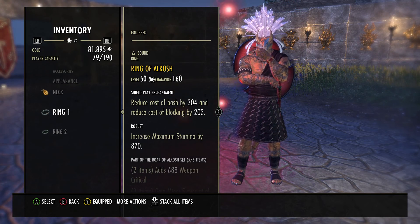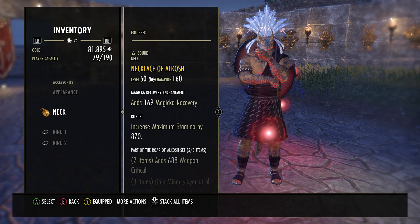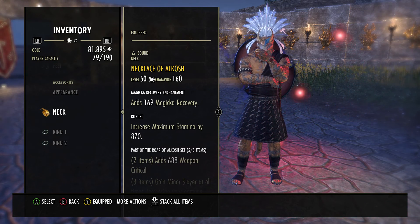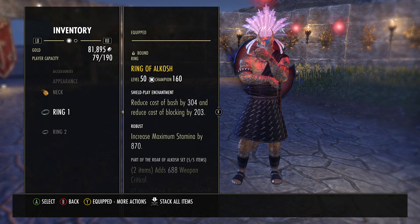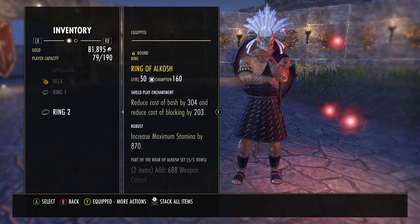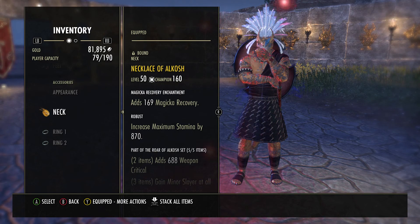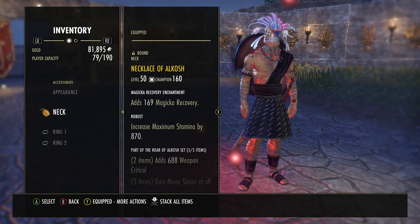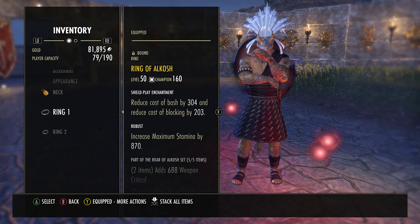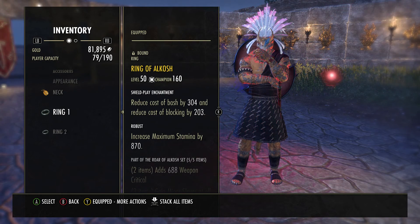Right now I'm wearing five piece Alkosh and three piece jewelry, two piece weapons. As far as enchants go on the jewelry, what I found best for me is I run one magic recovery and then two shield play enchants. Shield play just reduces the bash and blocking cost - that's all it does. It's a really good enchant for tanks. But the extra magic recovery is nice too. If you need more magicka, put two magic recoveries and one shield play, or if your stamina is getting wasted, put on three shield play - either way it's fine.